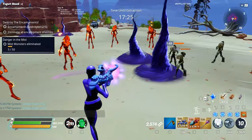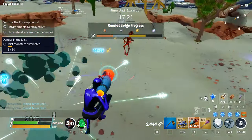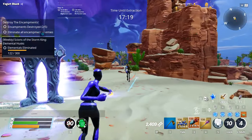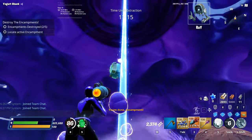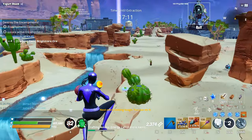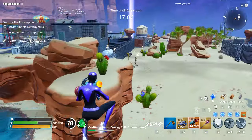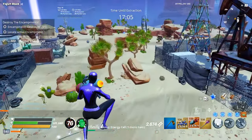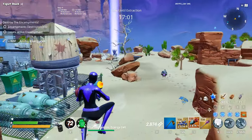Destroy the Encampments is a search-and-destroy style mission. Find encampments around the zone — they appear as beams in the sky — fight off all the husks, and destroy as many as possible while difficulty progressively grows. You have 20 minutes to destroy 5 encampments, but 4 more super encampments also exist. You can destroy all 9 and the mission will end before the 20 minutes is up.